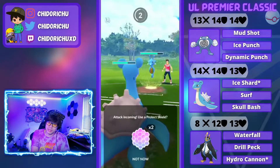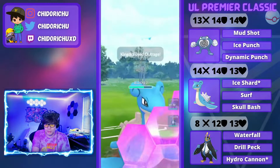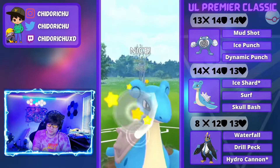I do save swap into my Lapras here. I am going to shield — I do correctly call the Outrage. This was a really weird matchup. I was still kind of new to the team, but I figured Lapras was a good safe swap to draw anything.